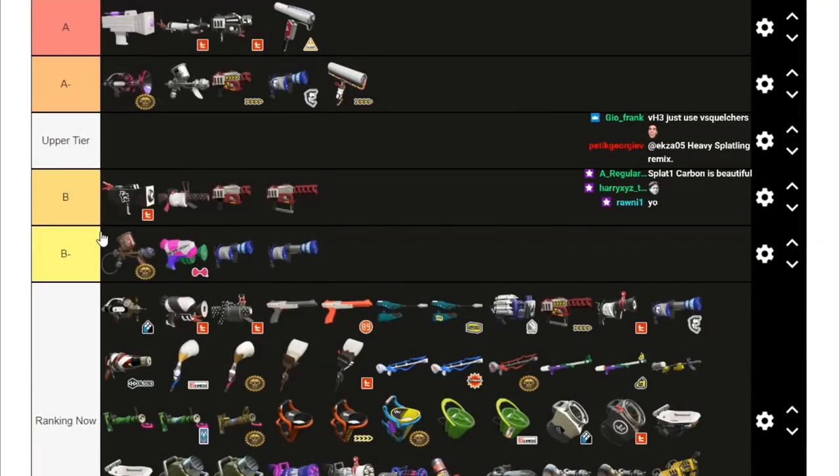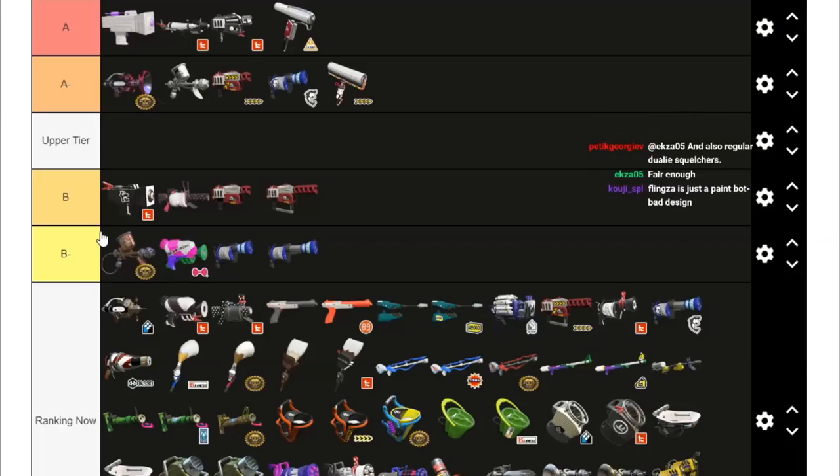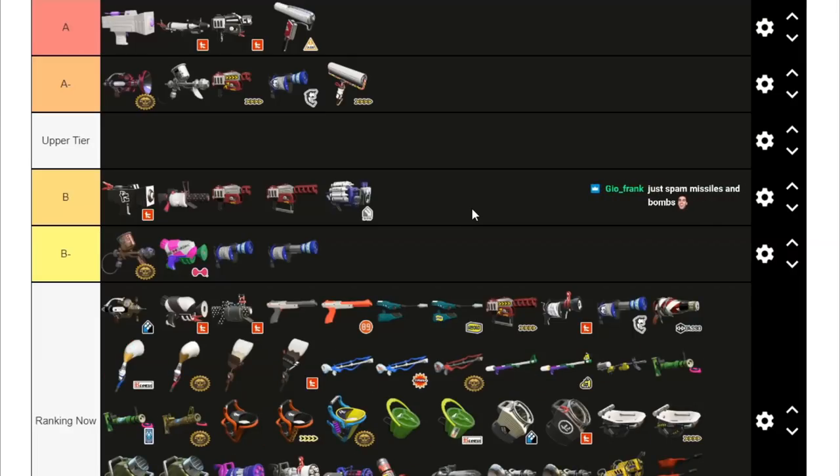Foil Flingza in A-tier: it's okay — you need a comp around it. It's basically long-range paint with decent capability to defend itself and a nice pokeable bomb; it benefits a lot from Last-Ditch Effort. The main thing is VJet is the way better Missile-spam backline. Foil Flingza doesn't have much reason to be used over VJet. The arguable thing is the Suction spam, but because the weapon is ink-hungry it requires LDE to be active, and in Tower and Rainmaker — the main modes you'd want Suction spam — the main weapon struggles most. Its best mode is Zones, but in Zones the bomb doesn't matter as much. VJet gets so much Missile output and can help its team so much that I still put it higher.